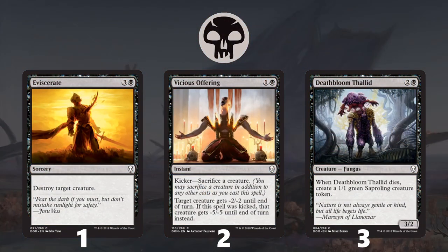Moving on to black. The number one common in black is Eviscerate — just destroying a creature for four mana is quite nice, and it's also quite splashable. At number two is Vicious Offering. There are quite a decent number of 1/1 creatures running around, specifically saprolings, so you'll often be able to sacrifice a small meaningless creature to kill something bigger. The minus two, minus two mode can be nice as well if you just need to kill something smaller. The number three drops down a bit, but Deathbloom Thallid is going to be rock solid — it works well in pretty much any black deck. You get a good blocker or solid attacker, gum up the ground, and get an extra token when it dies for your saproling synergies.